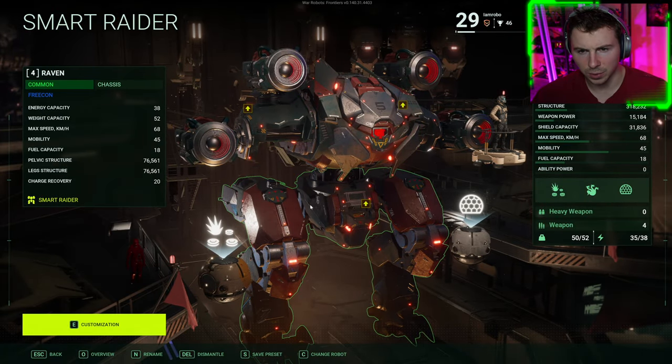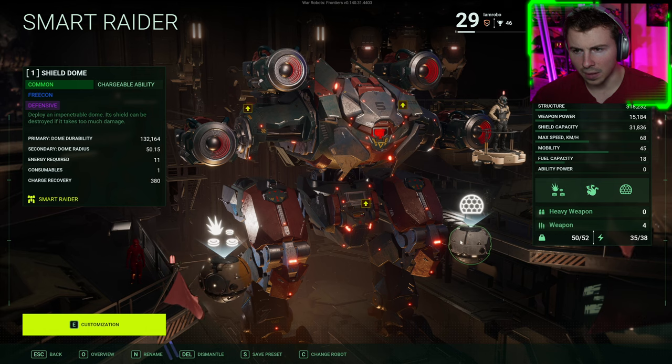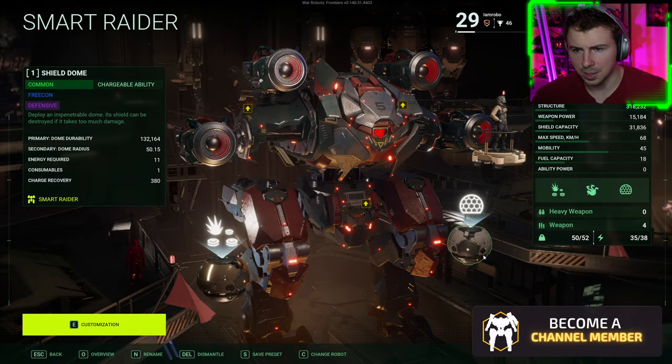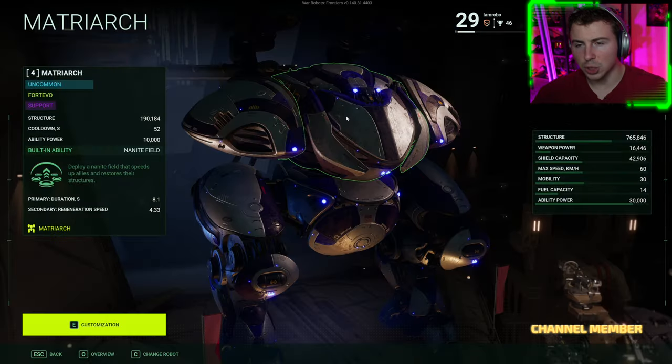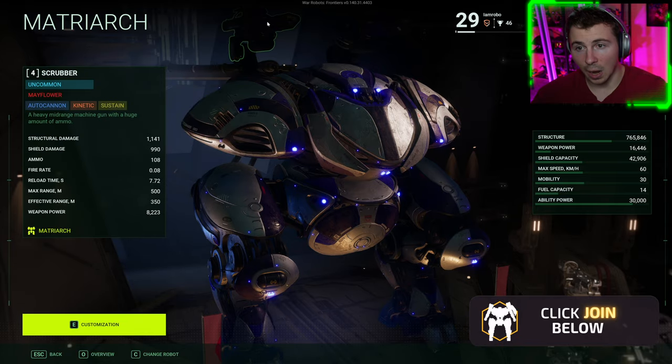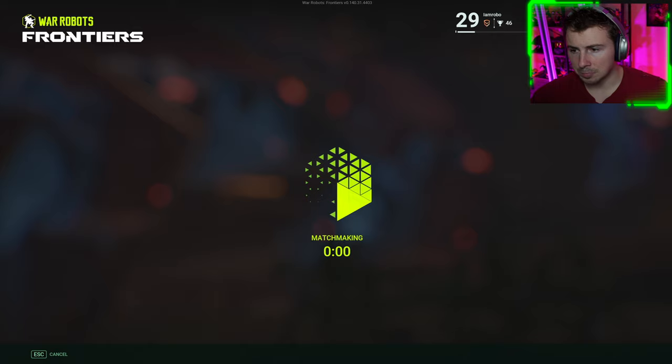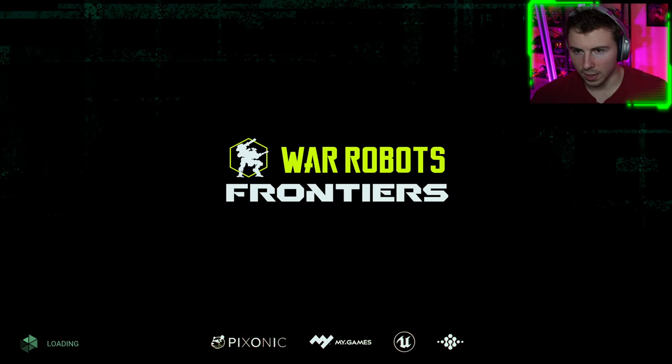This hybrid Typhoon is loaded up with a minefield level three and a deployable shield as well. They sound like actual mines, which is kind of a cool idea. I also have the Matriarch with Scrubber because I want to test those out again — last time we tried them they were OP. Let's go.